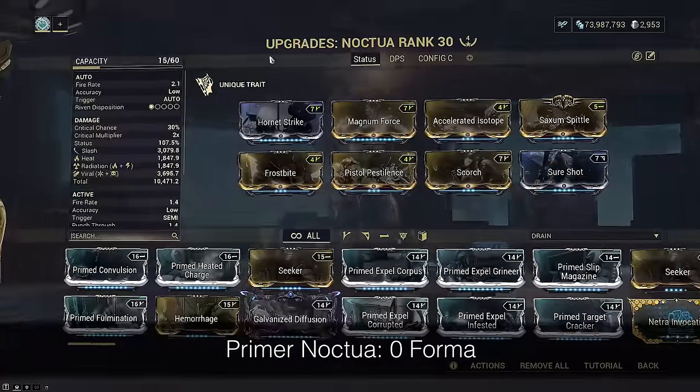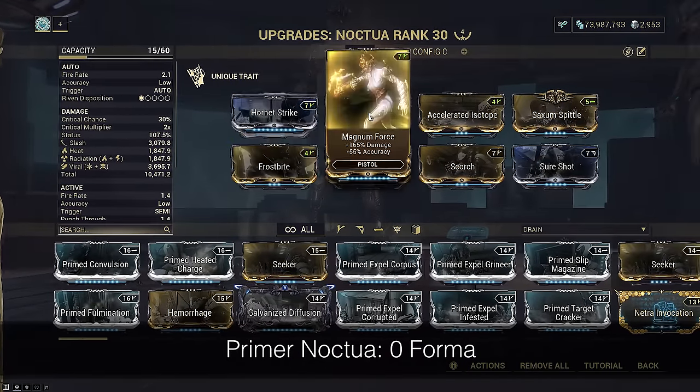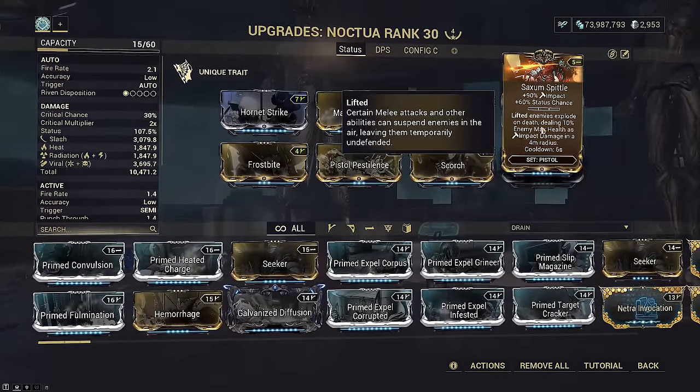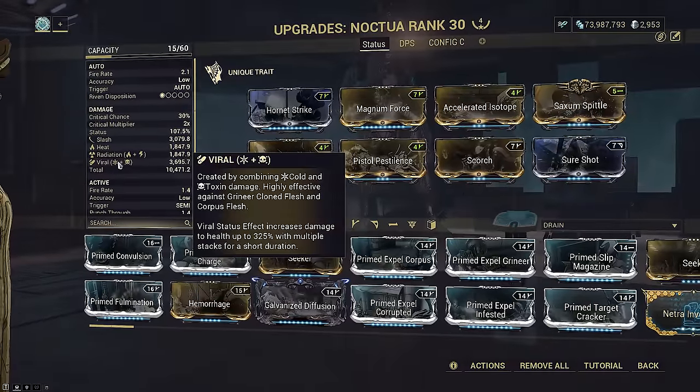This is how I have my Noctua modded as a status-applier Wordwarden for a weapon platform build. Remember that only base damage, elements, and status chance apply to Wordwarden. I'm going for Viral, Radiation, and Heat.